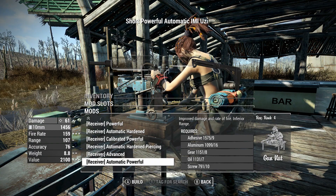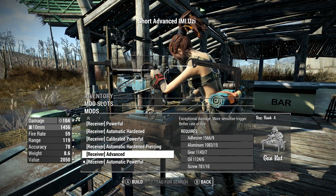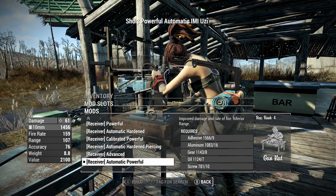Obviously you have all the receiver stuff. It does shoot the 10mm ammo. We're going to make it automatic because I just think that's the way it's supposed to go. 61 damage on that, not extremely high, but 104 on the advanced receiver. If you wanted to make it semi-auto, it maximizes damage per bullet, which is obviously the most efficient way to play Fallout 4. I'm not always about efficiency — I just like going burr.